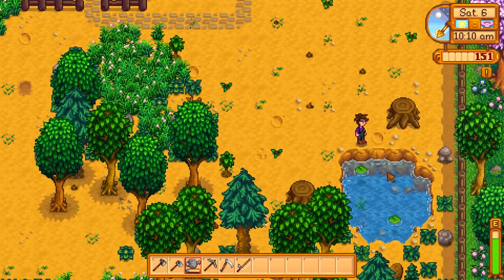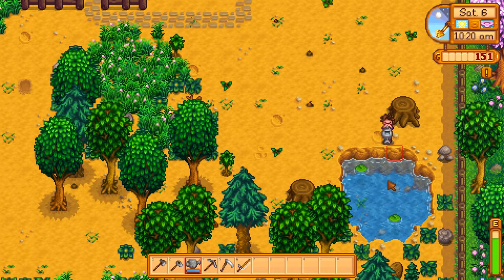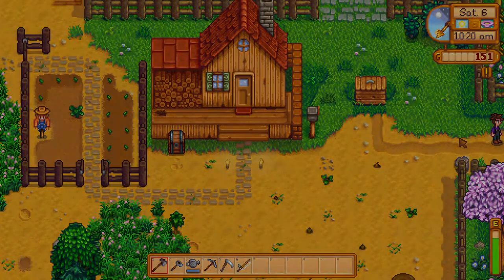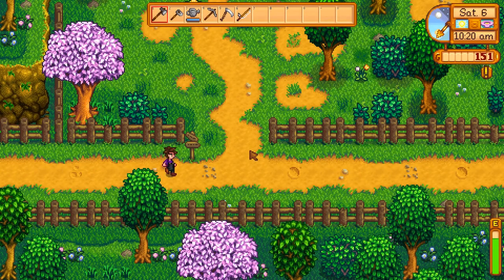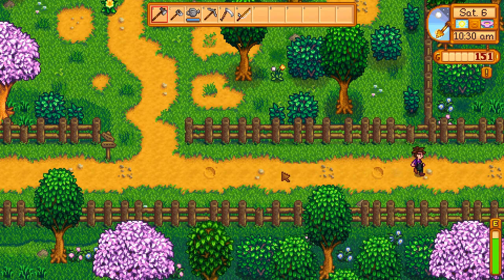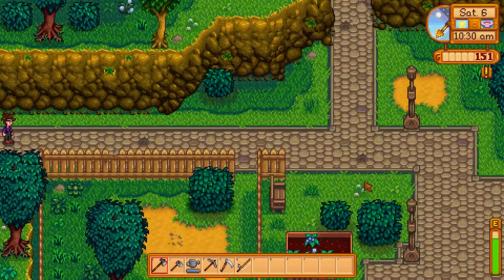A few things have happened while I've been playing off camera — little things really. One of which is I need to build a chicken coop by talking to somebody, and also we need to go investigate the community centre. I think that's what we're going to do first — go and have a check out of the community centre.